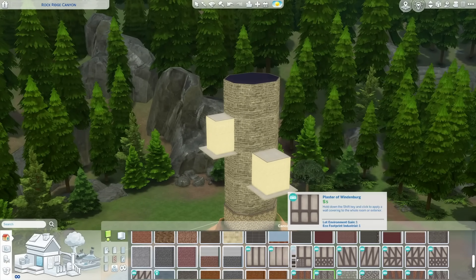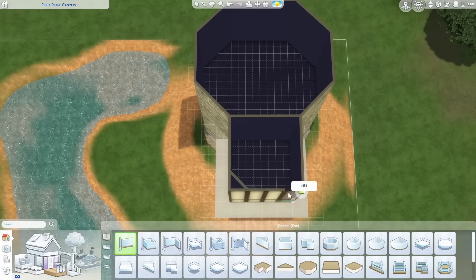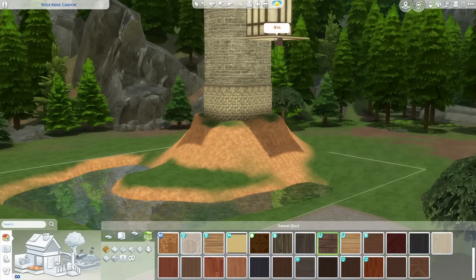My friend was like, hey, so why didn't you use curved walls? What was the idea behind that? And I was like, well, the idea was I actually forgot I could make circular rooms, which is why this tower is not a cylinder, it's not circular, it's angular - because I just forgot we have that tool. So that was completely on me.